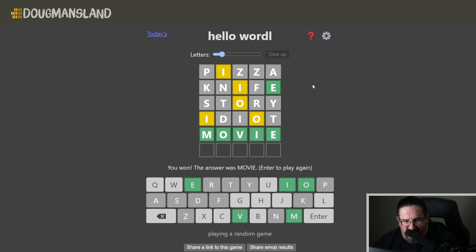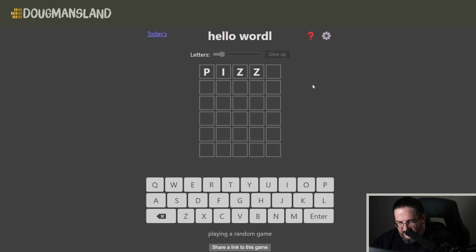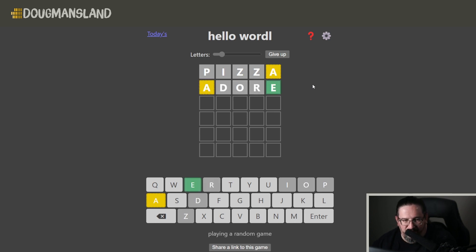Let's move to the second round of pizza. And what's better than a second round of pizza? Like and subscribe to this channel — even better than pizza, folks. If you're enjoying what you're seeing, I hope you do. Pizza gives us an A out of position. Let's do adore. Adore gets the E locked in the fifth position, and the A is still floating around — it's in the second, third, or fourth position.